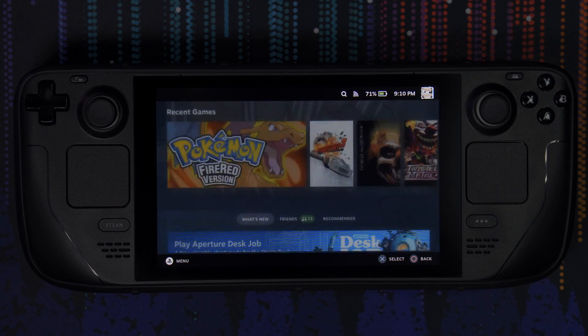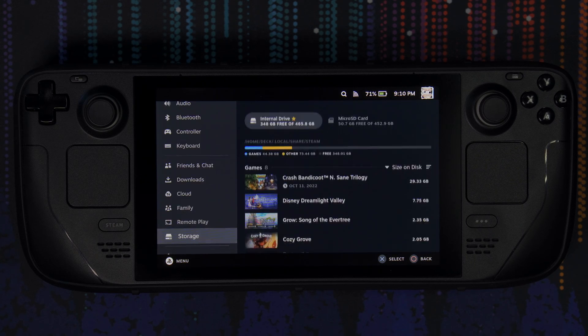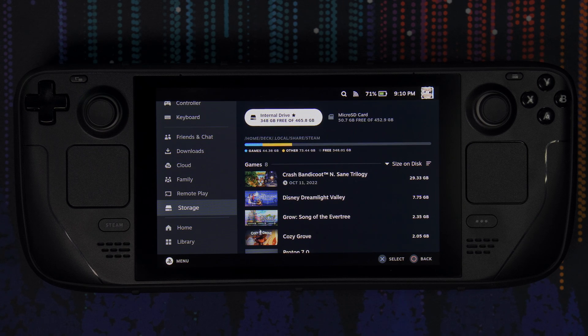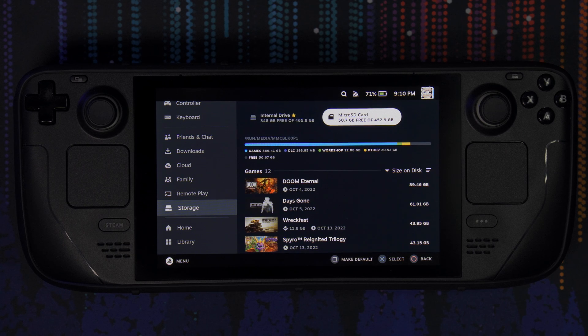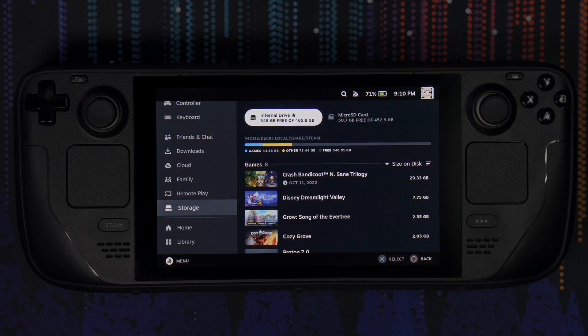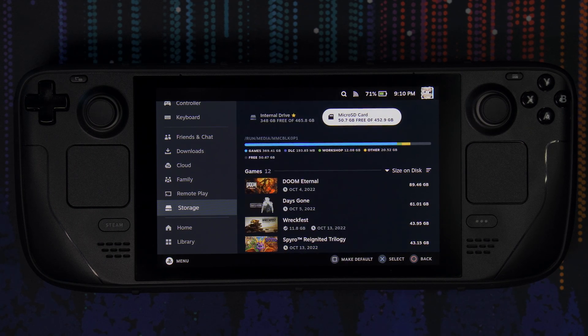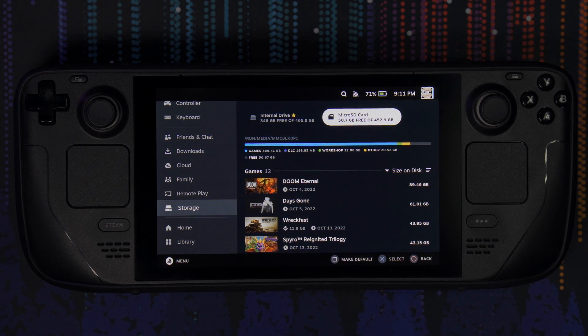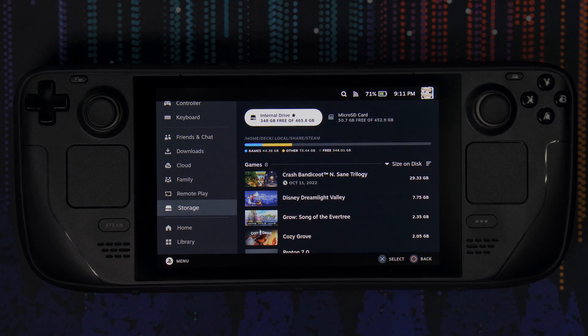Moving on to the sixth tip — this is super important and a lot of people forget. If you have an SD card with your Steam Deck, you can go into the storage settings and choose which device you'd like games installed on. By default, when you plug in an SD card, it becomes your favorite storage medium so every new game installs there. If you want the internal drive as default instead, just click it and a little star will appear indicating it's your favorite.